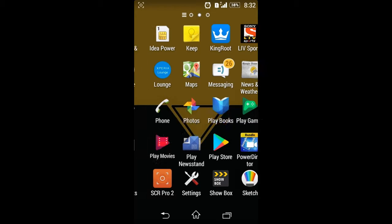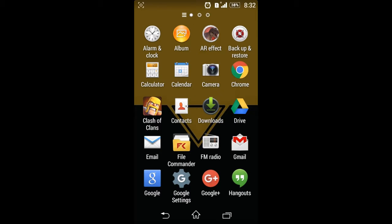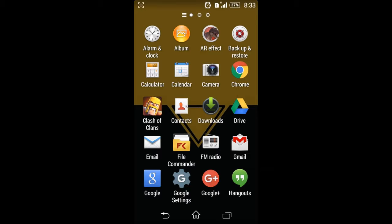Hello guys, today in this video we want to talk about the COC new update. COC has updated the Clash of Clans and you can see the logo — it's the old 2012 one with the barbarian. In the 2012 logo the barbarian hasn't sworn, and that's very cool guys. Let's get started and open our Clash of Clans.